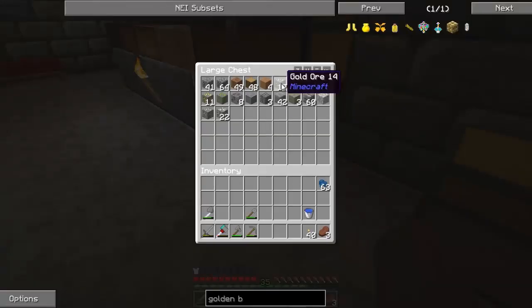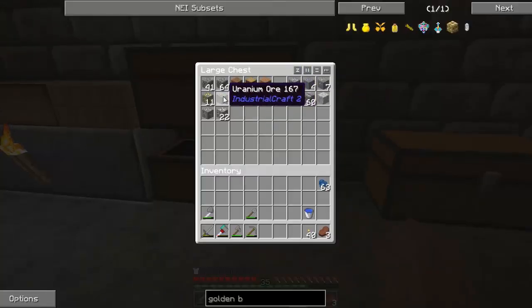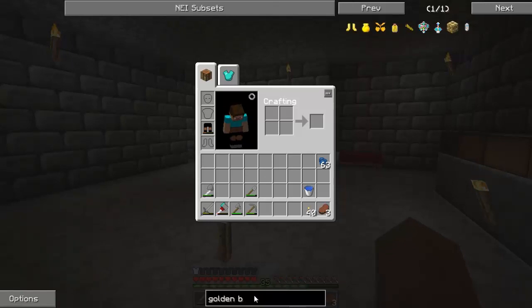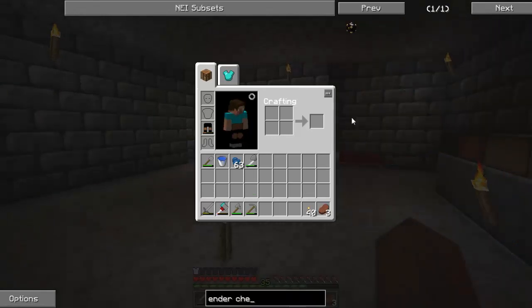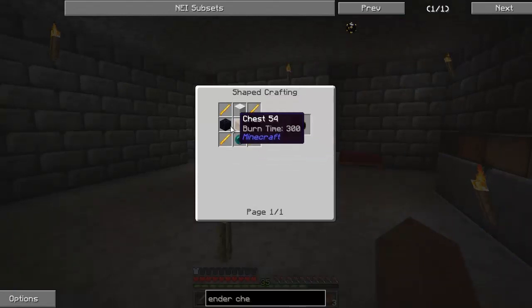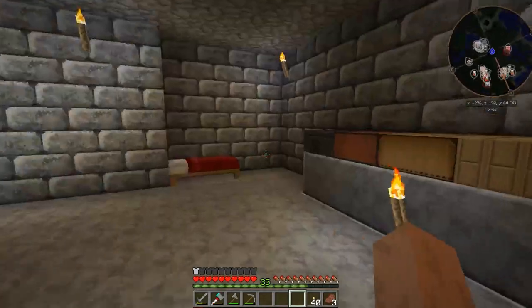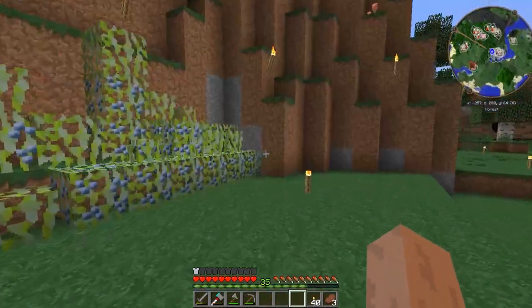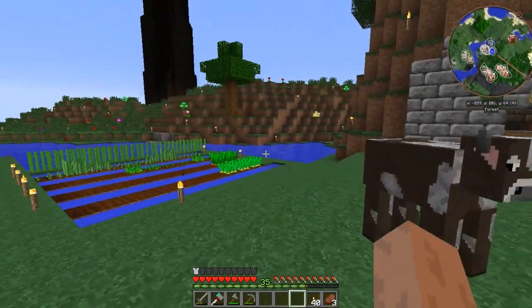That's not gonna work for us. How about an ender chest? We need to go to the End and get some obsidian, but we can collect that easily - it's just the blaze rods that are going to be insane to get. I was thinking we should do the portal to the Nether somewhere around here.